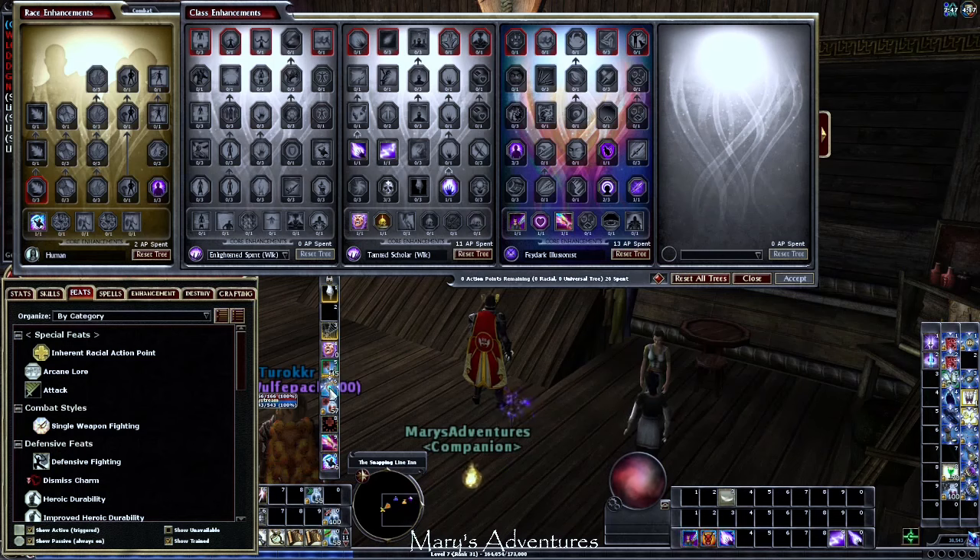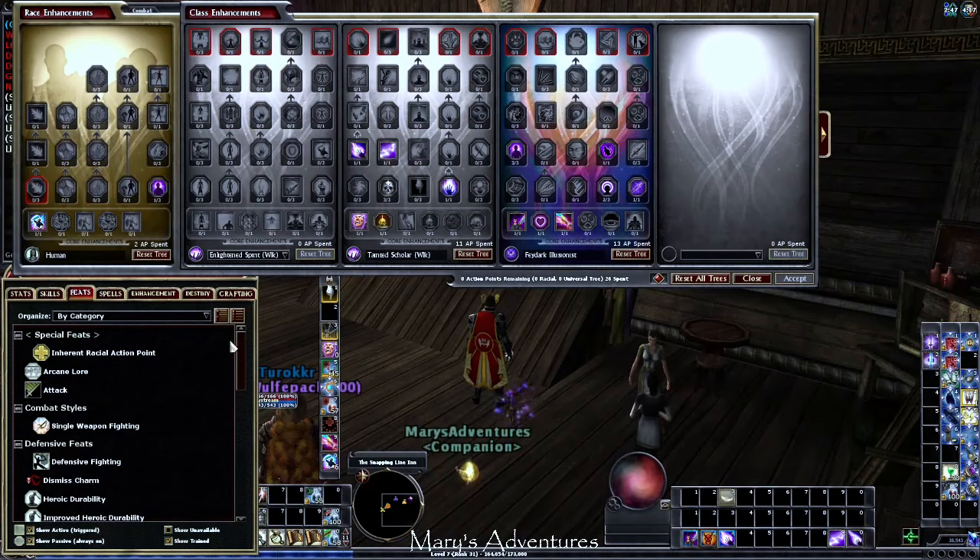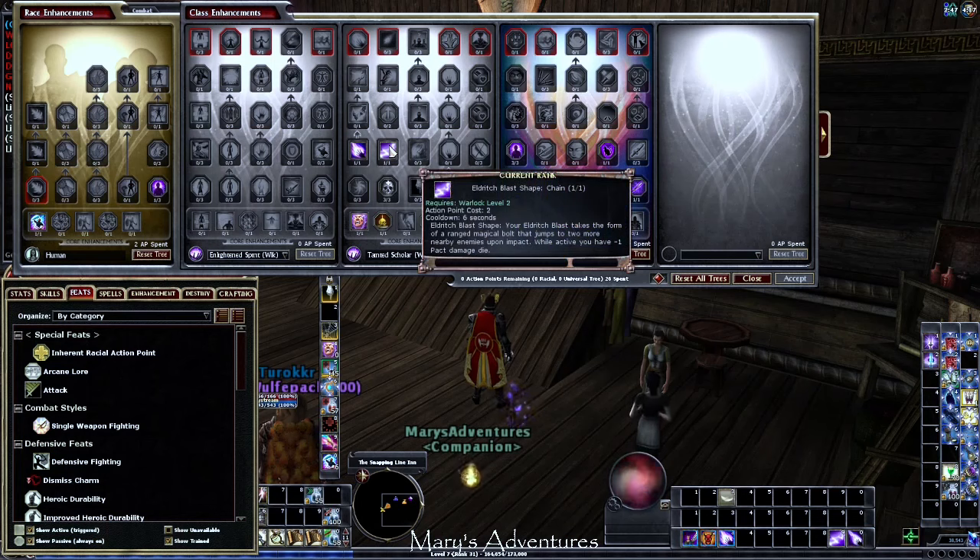Right now we are just using a Queen's Scepter. We could also use the Conjured Shadowblade if we really wanted to. Primarily what you're going to be doing is Chain Shape — that is going to be primarily where you're getting all of your damage.